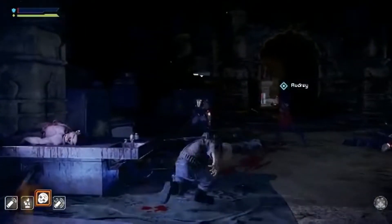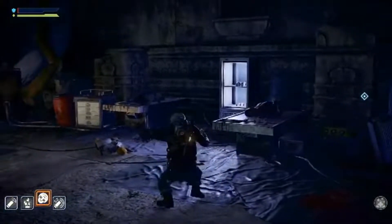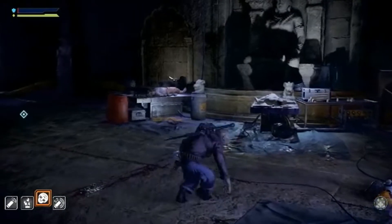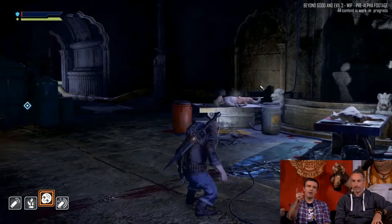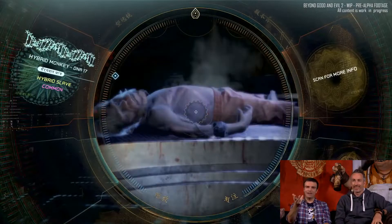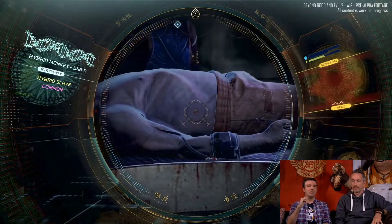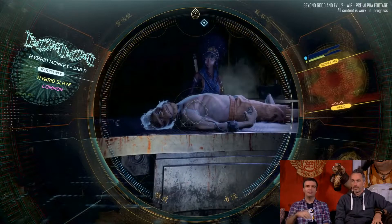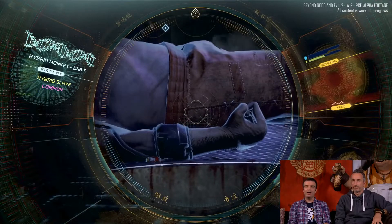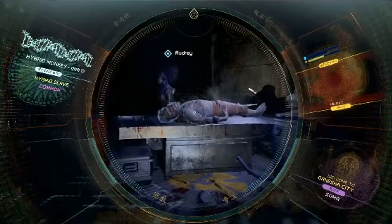The main message here is that we're bringing back melee combat from BG1 — that's the key thing. All the enemies have been taken down. Now Yoann uses the spyglass — one of the hybrids is still alive, and by scanning him you can see he has the skills of a mechanic. This is important because in the game you'll be able to recruit crew members from the people you meet. Building the best crew possible is very important in Beyond Good and Evil 2.